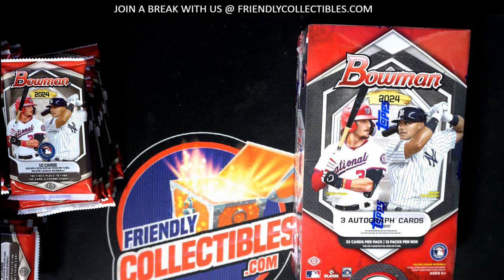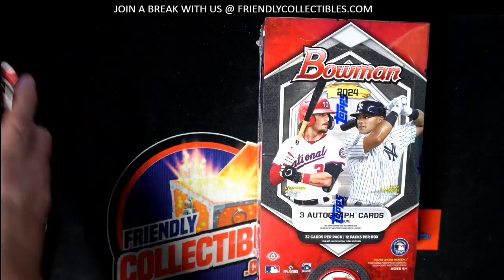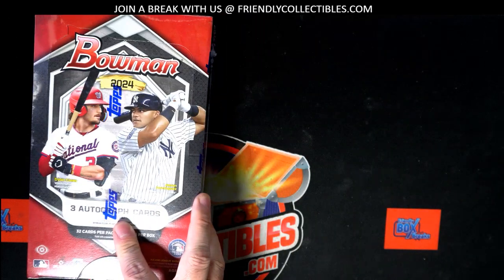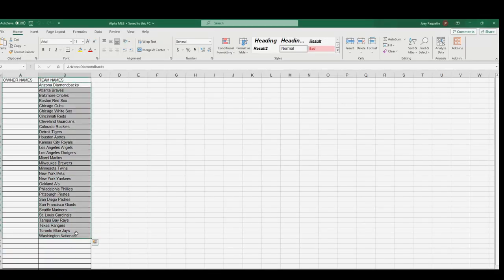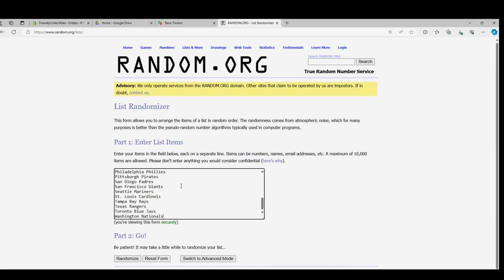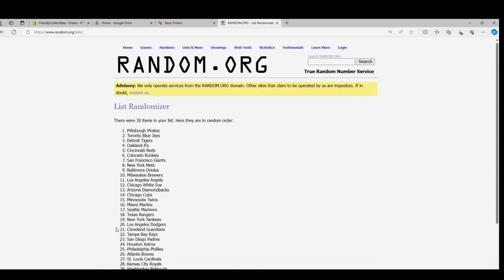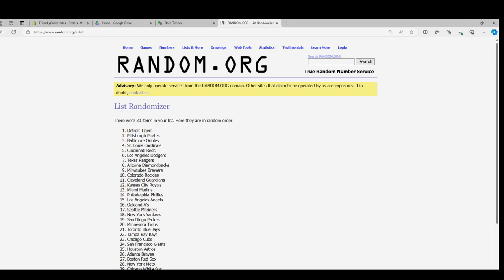Here we go guys, this is going to be Bowman Baseball - Bowman Jumbo box right here. We got some instant pack rips for hobby packs and some race for three packs. We're going to do this 2024 Bowman. First up, we're going to go over random right here and take all the teams. We're going to random seven times - one, two, three, four, five, six, and lucky number seven. We got the Nationals at the bottom, the tops are at the top.